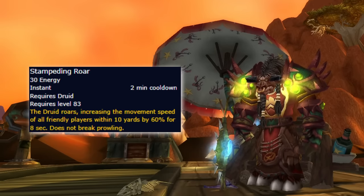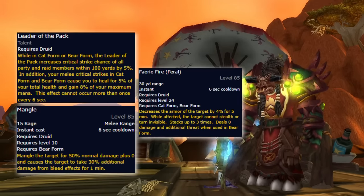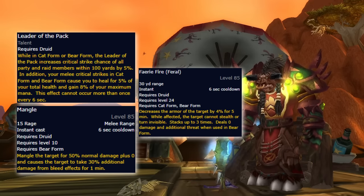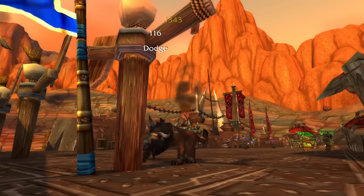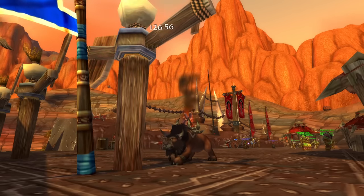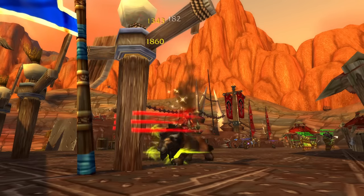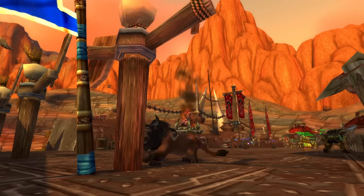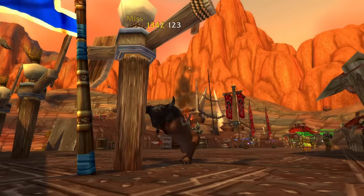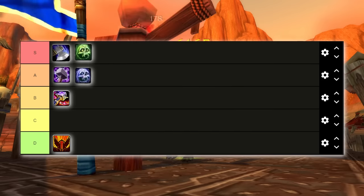Utility-wise, you bring Stampede Roar, which is absolutely broken on some fights, while still pulling your weight buff-wise with 5% crit, 30% bleed damage, and Thunder armor. Now, here's the harsh reality. As a Feral Druid off-tank, you're absolutely an S-tier pick. But if you aim to be a pure DPS, then Cataclysm will not be kind to you. Combat Res is not what it used to be after the changes in Cataclysm, and will certainly be brought by someone else in the raid group whether you're doing 10-man or 25-man raiding. Your DPS is middle-of-the-pack and can be strong in certain use cases. But unless you're an off-tank, then you're earning yourself a spot in the B-tier.